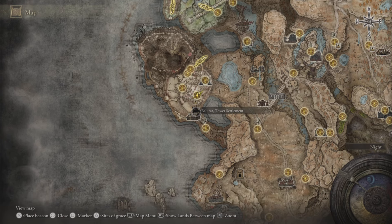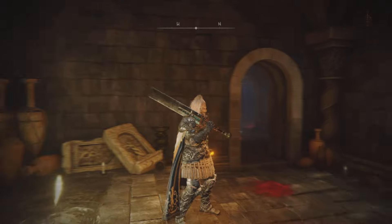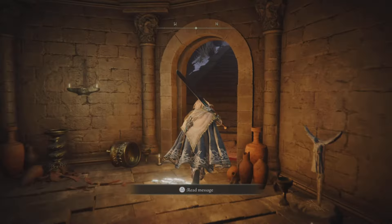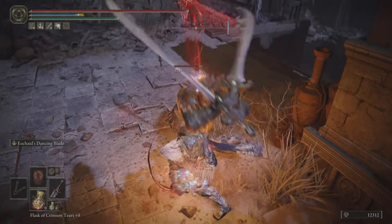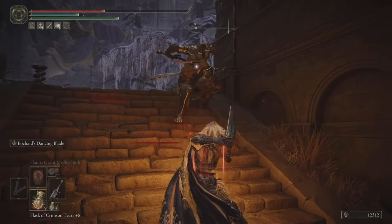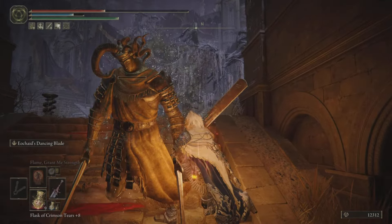For the mushrooms, you need to be at the Small Private Altar in the Belurat Tower Settlement — though you can get them from other places too. Start from the Site of Grace, come across this enemy, and try to get him out of the way because he hits hard.